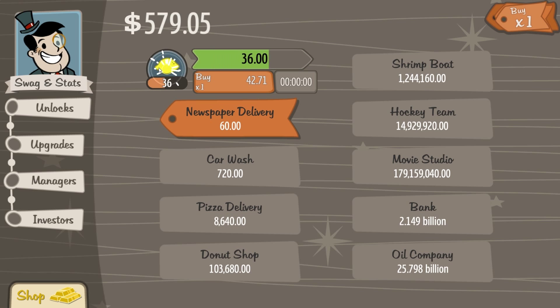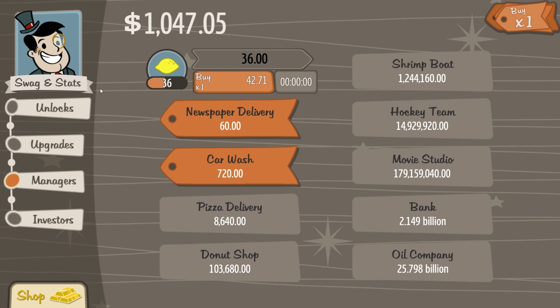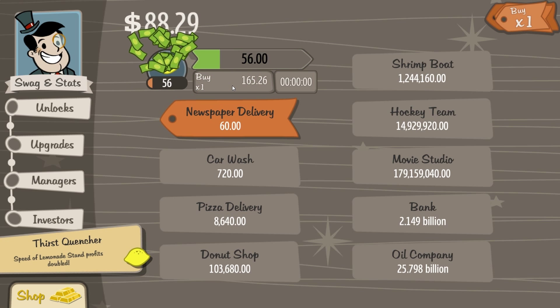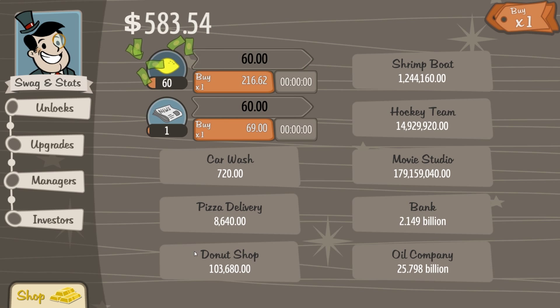Just keep on spamming that button until you've got a lot of money. And — $1,000! Now we can hire our first manager. There we go, we've got our first manager working for us. What I recommend now is just continually upgrading for a while until you get to a really high amount, like $60 — that'll do.